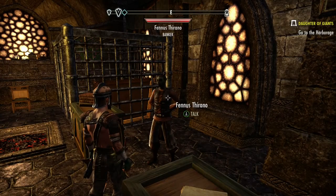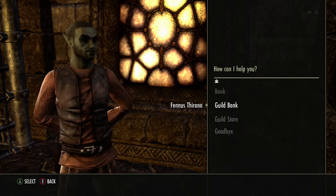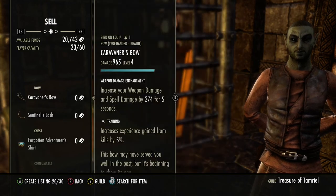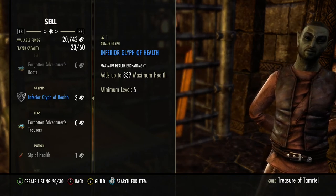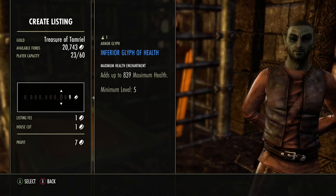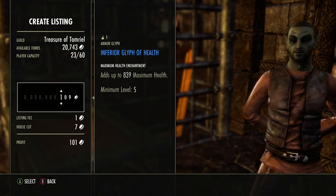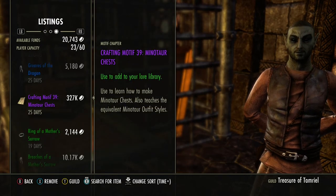The banker also has the guild bank - depending on your guild rank and setup you may be able to access items there. The guild store has a Browse tab to search for items to buy, and a Sell tab where you select an item, hit A again, and set a price - for example 100 gold - to list it. The last tab shows items you currently have listed in the guild store.